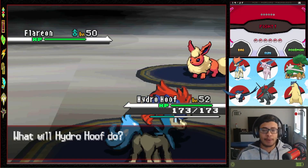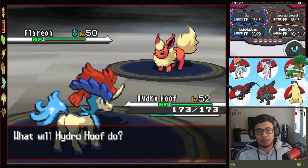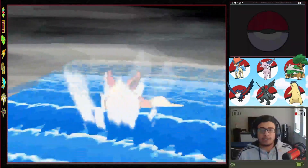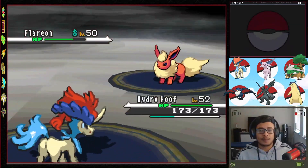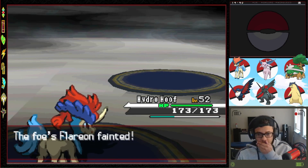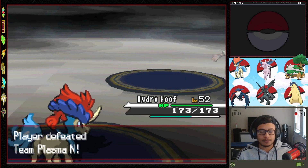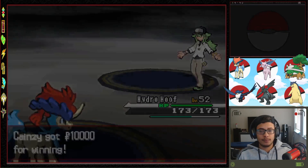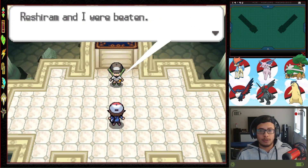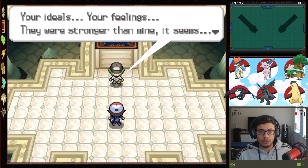Alright, we're back. The last Pokemon is probably going to be the easiest — we might get one-shot, not going to lie. I did think I was going to lose someone, especially when I saw that Rayquaza. We got it though — we're breeding Reshiram!